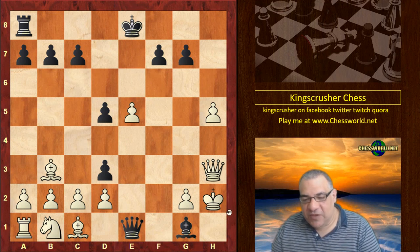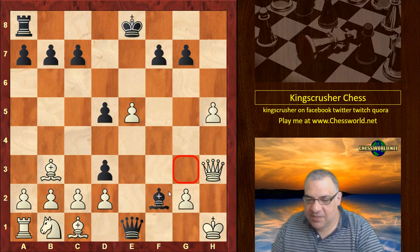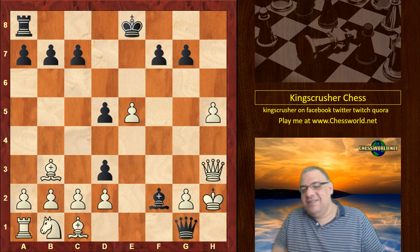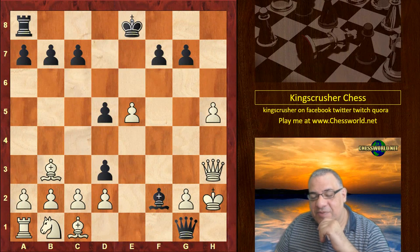Just to clarify the final position: if King h1, can you see the forced checkmate? Bishop f2 — it cuts out this escape square, and after King h2, Queen g1 checkmate. It was analysis — a wonderful bit of analysis. I think it's aesthetically pleasing in many respects.